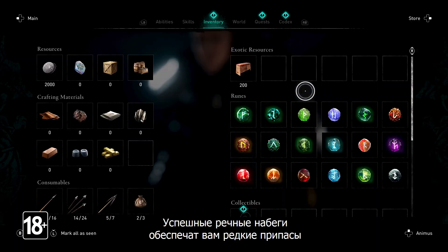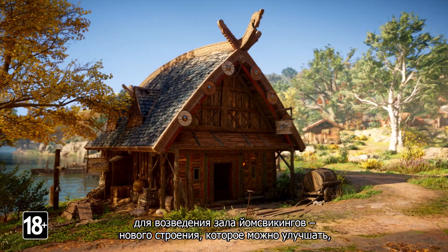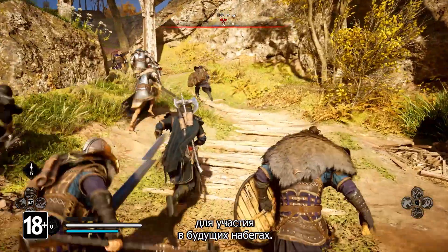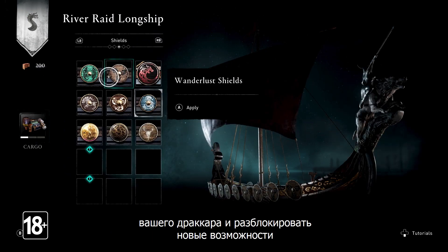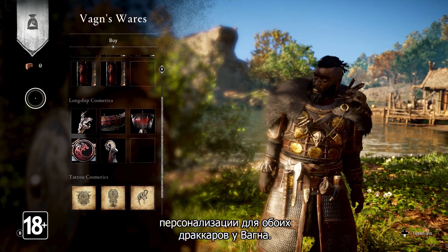Successful river raids will yield rare supplies used to build the Jomsvikings Hall, a new building that can be upgraded to recruit even stronger Jomsvikings to fight alongside you in raids to come. You can also use these supplies to upgrade your longship's cargo capacity and unlock new customization options for both longships at Vaan's shop.